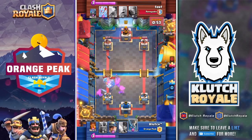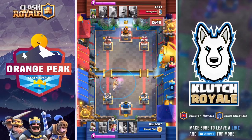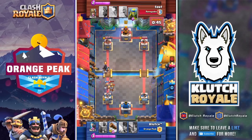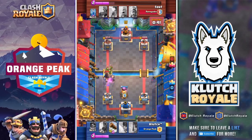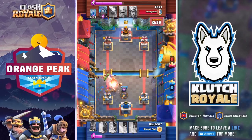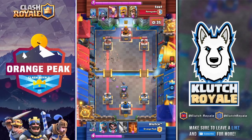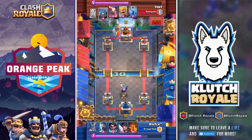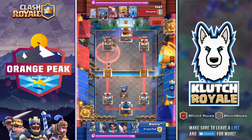We put the electro wizard down but his regular prince completely takes it out, and he gets some good damage on my tower because I wasn't able to get my miner up in time. He gets a full charging prince hit on my tower and takes the lead — that was my mistake. However, we're still able to come back. There's still 30 seconds left in the game.